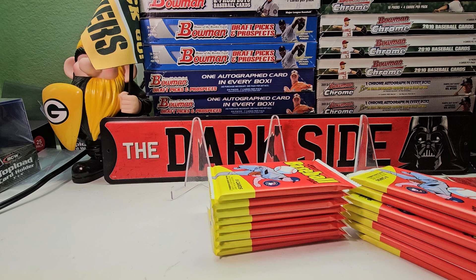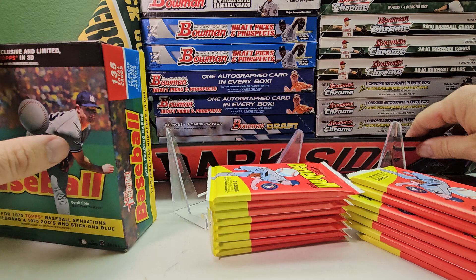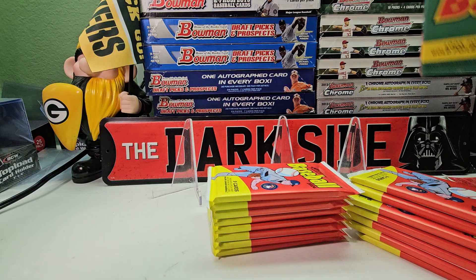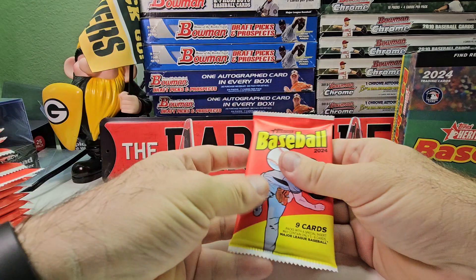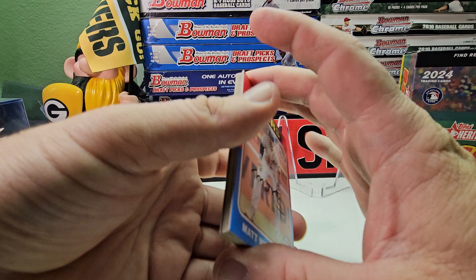Please sit back, relax, crack open a beer, pour yourself a cup of coffee, tea, soda, milk, water — whatever you like to drink. Let's see what we get. I like the color of the box, the dark green — it's my favorite color. First pack here: you get nine cards in a pack. Look for the 1975 Topps Baseball Sensation gold foil and the 1975 zoo stick-on blue.